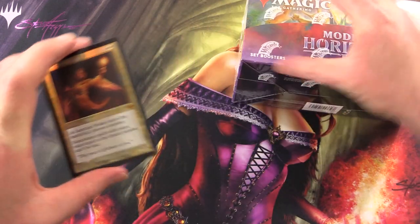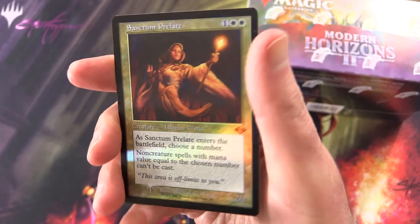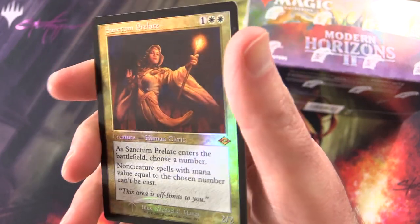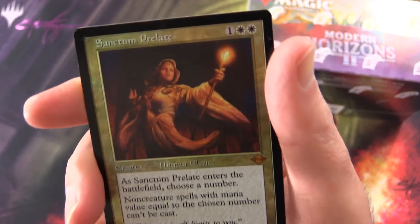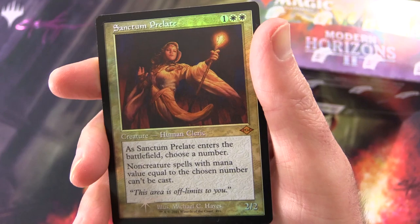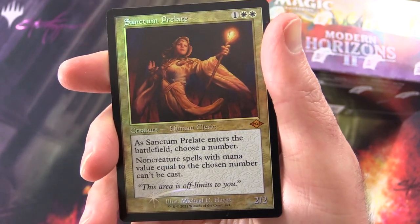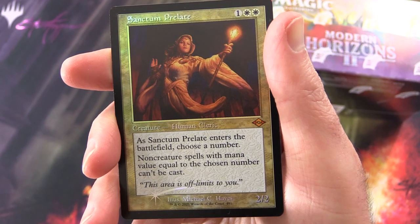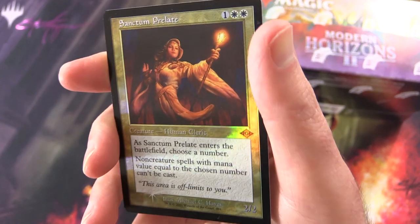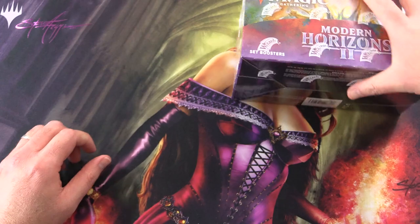Before we get underway, let's take a moment to appreciate this awesome foil promo. They've got the old school foiling around the edges. We have Sanctum Prelate, Creature Human Cleric. It's a 2-2 for 3, mythic. As it enters the battlefield, choose a number — non-creature spells with mana value equal to the chosen number can't be cast. Look at that. I could look at that all day. But alas, we need to get cracking.